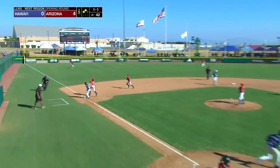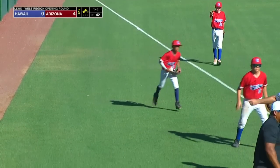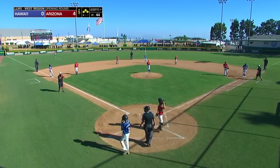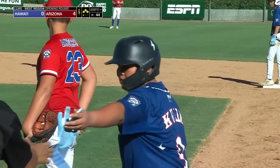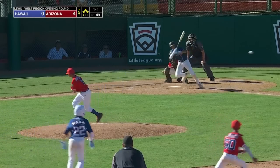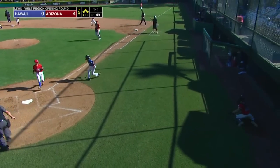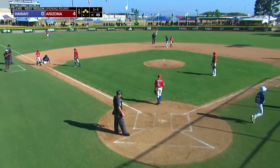Popped up in foul ground on the third base side, Abramian — can he get there? He can. One down, runners will hold. They're going to play a little bit back on the infield with one out — a potential double play situation, back at the corners. Ground ball, third baseman has it, Altair comes home — it's off the glove of the catcher Reen. One run scores, a couple runs score as Wada comes across. And it's 4-2.